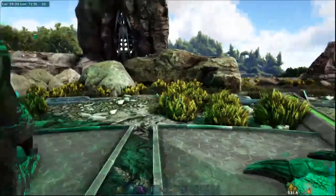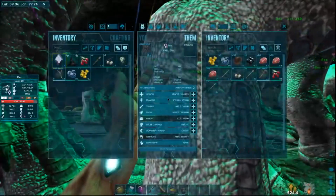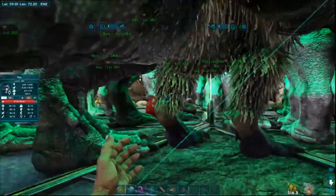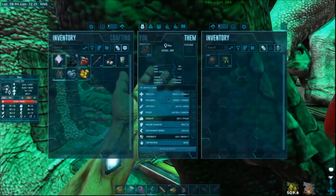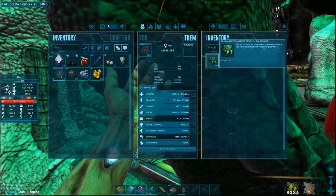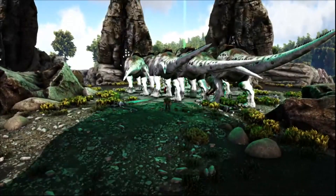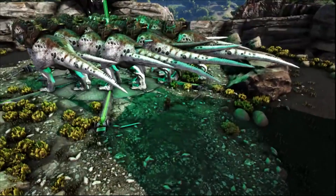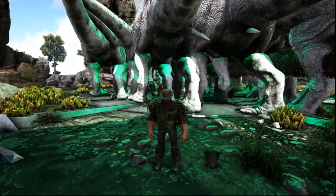Alright, let me go around and see which one had the element. Right there — and there it is! I got 20 element from it and a Gamma Broodmother Trophy. So that is it — that is the Broodmother boss fight. The Gamma version, so it's not too bad. As you can see, I used 19 rexes and one Yuty, and it was relatively easy. I didn't lose anything and everything went really smooth.